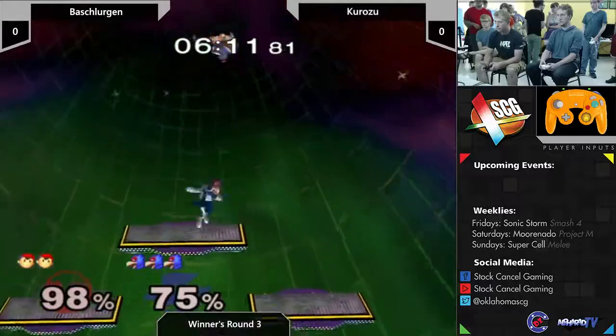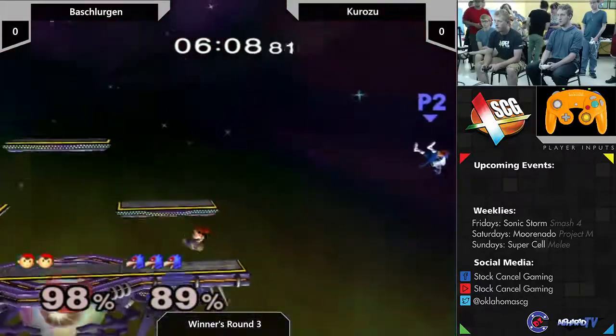He misses it, goes to back air trying to wall out Dill. Good shine - can he get the kill though? Nope. Another shine. He's gonna not want to miss these setups. Like I said, Dill knows how to play against these spaces.